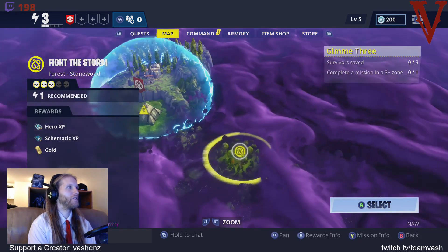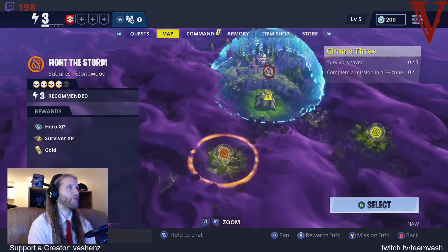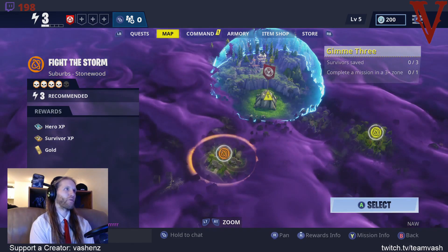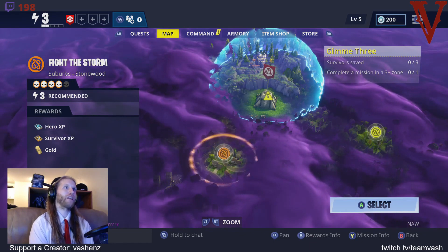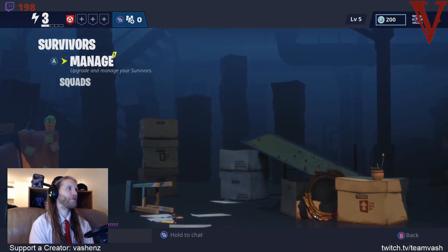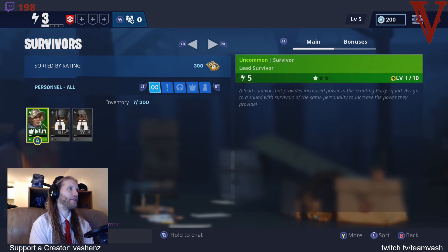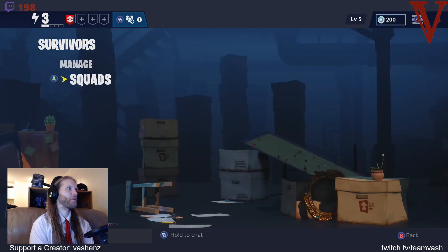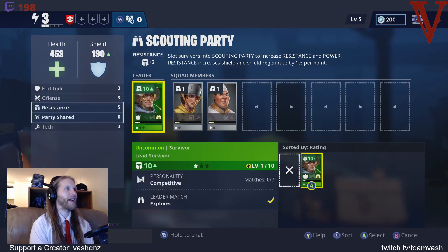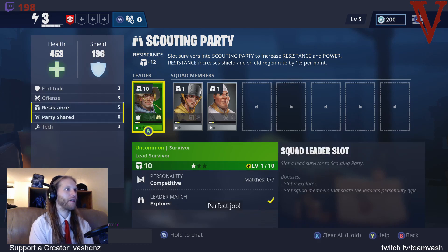We've got to go to a three-plus zone. Let's go to our command tab, because that means it's really hard for us given our current power level. If we can raise our power level we can make this a whole lot easier. We're going to go to the command tree - looks like we've got some more survivors here. We'll go to manage and take a look. We have an uncommon lead survivor. We'll go to our squads, pick a leader - the leader match, you can see the checkmark, is exactly what we need. We'll place him. Perfect.